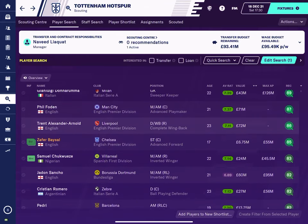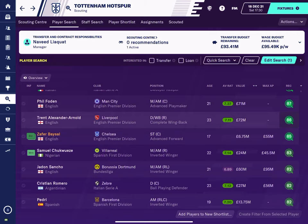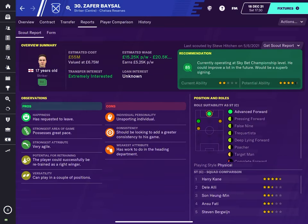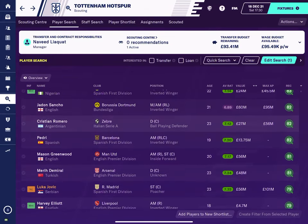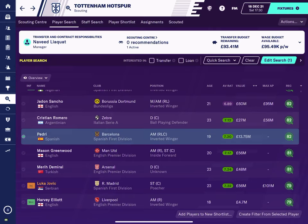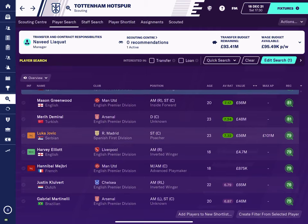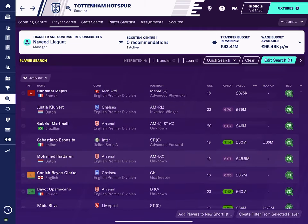So now if we want to go further down, I want to show you a couple of things. Here's Zafir Bezal — he's a Chelsea player, a striker, 17 years old, and he's 85. You can see potential ability would be a superb signing. Pedri is another one here. So when you start looking at some of these players, you can build a whole team of wonderkids. Start bringing them through and before you know it, you'll have a world-class team.